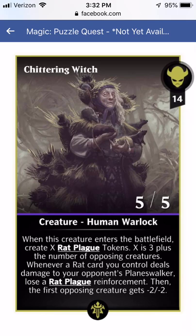For the black ones, we've got Chittering Witch. It's going to be hard to tell how good this is until we know what rat plague tokens exactly are — supports or creatures? When this creature enters the battlefield, create X rat plague tokens, where X is 3 plus the number of opposing creatures. Whenever a rat you control deals damage to your opponent's planeswalker, lose a rat plague reinforcement, then the first opposing creature gets minus 2 minus 2. I don't think minus 2 minus 2 per rat hit is going to be enough to bring you back if you're behind.